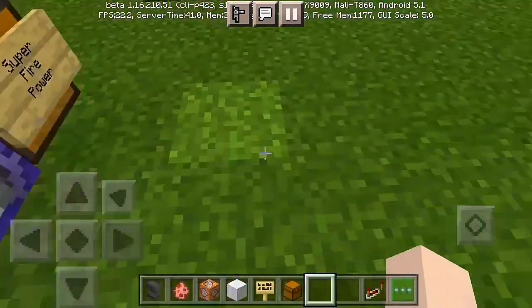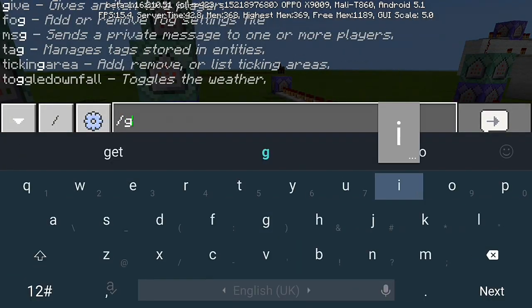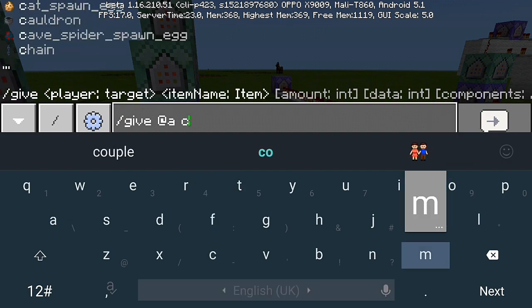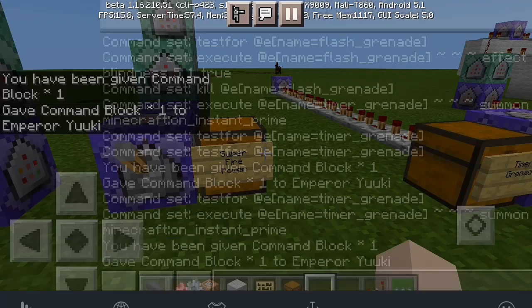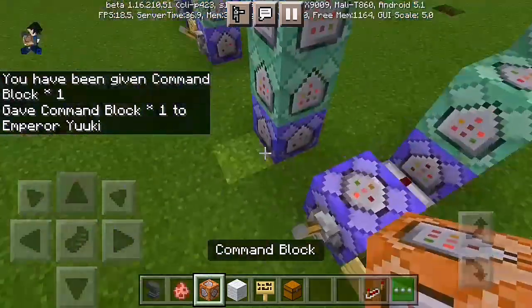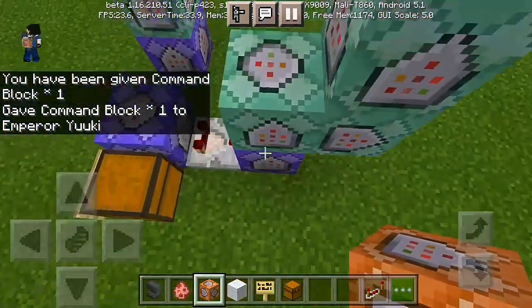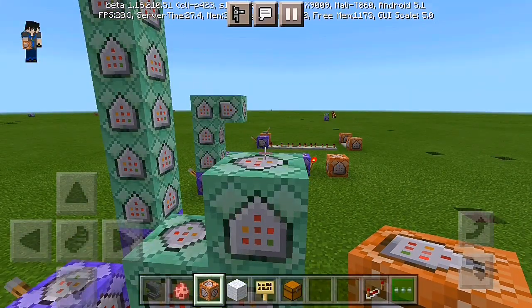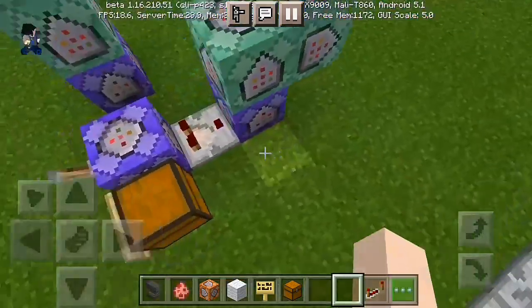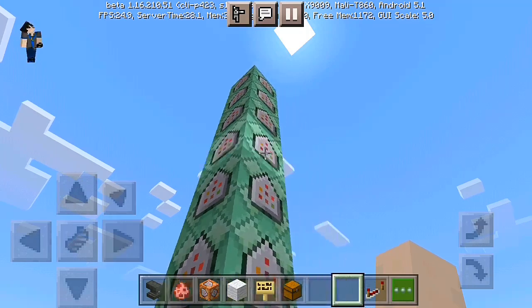All right, let's start the experiment. For today's experiment, grab a command block — if you want, follow this: slash give, then command underscore block. Find the block in here and boom, we got the block. So what we're doing today is put a command block in here, then click — place three empty command blocks in here, then another command block to the right side and one command block at the top right. I'm gonna show you how this thing works. We have here a few white command blocks.